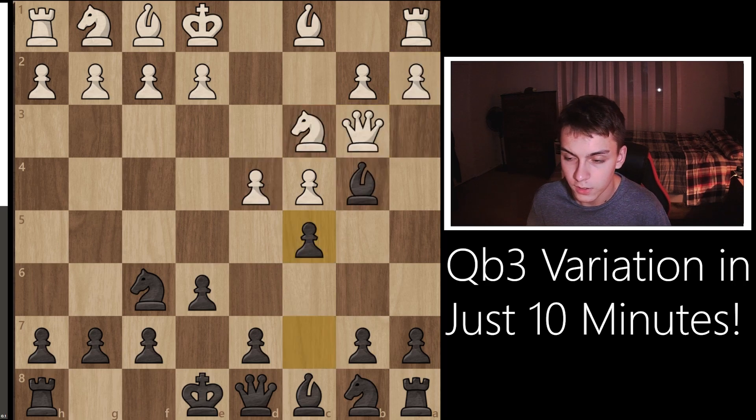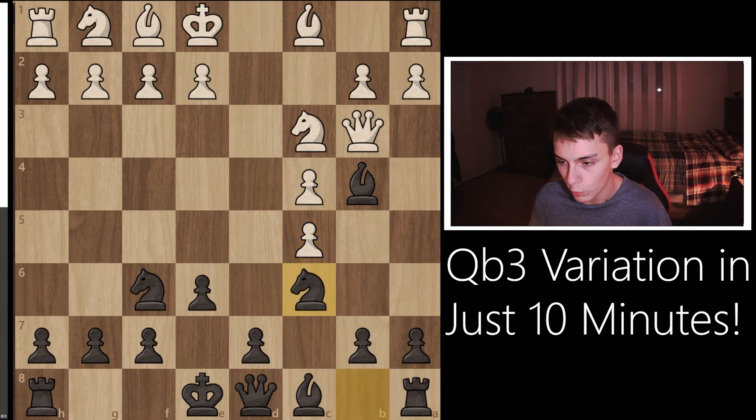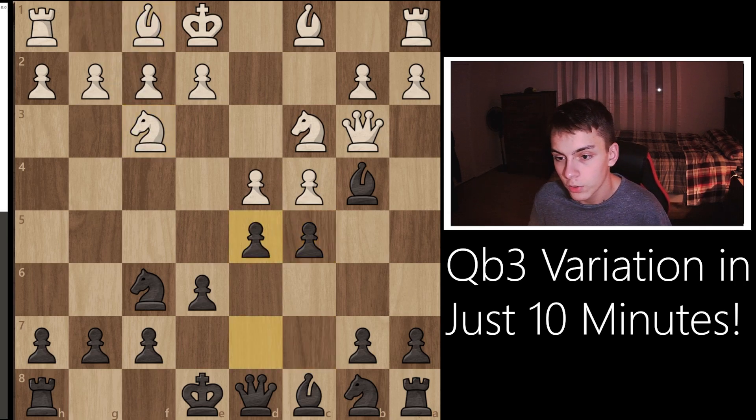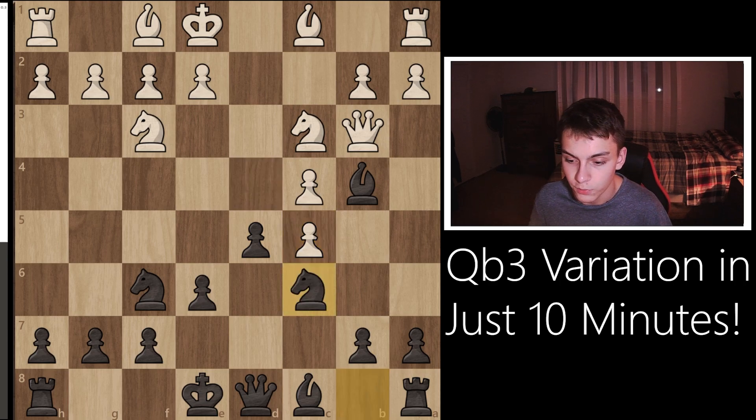99% of the time you're going to face dxc5. Besides dxc5 and Nc6 — which is our main move — there is also the opportunity for your opponent to play Nf3 right away, in which case we can just play d5, putting a pawn in the center. The reason white wants to play dxc5 is to take this bishop and get rid of it, because the queen on b3 is simply too weak. Our response to dxc5 is Nc6.